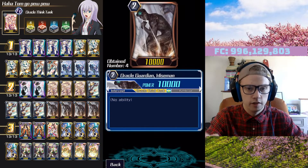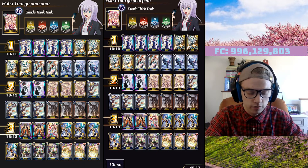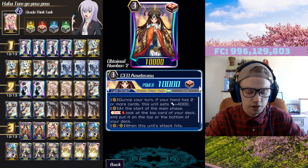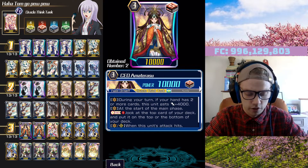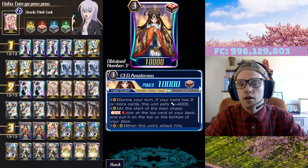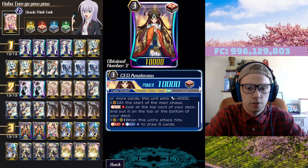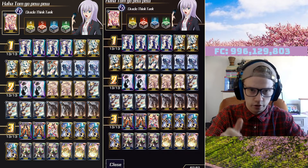We're running four 10K vanillas — I've always liked 10K vanillas, though there are other options. We currently only have two of the main Grade 3, which is CEO Amaterasu. She's very strong. Her first effect: during your turn, if your hand has two or more cards, this unit gains 4K. Her famous effect: at the start of your main phase, soul charge one, look at the top card of your deck, and put it on the top or bottom. It's like Kokoa but you're the Grade 3 and you get to do it every turn. Having the 4K means you're always hitting regardless of your opponent's vanguard.